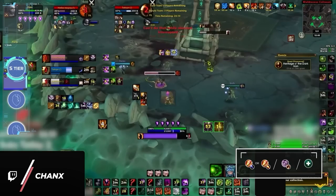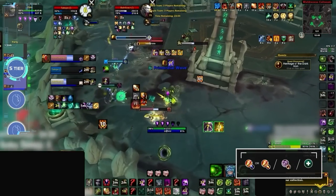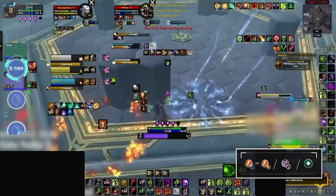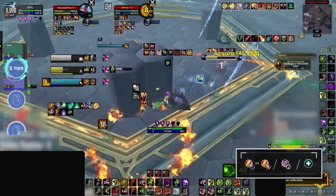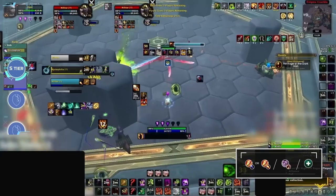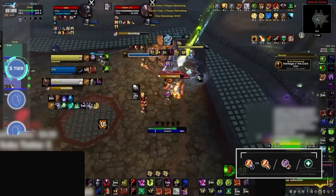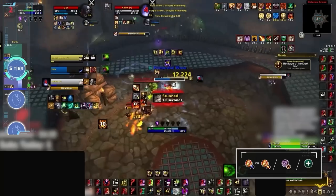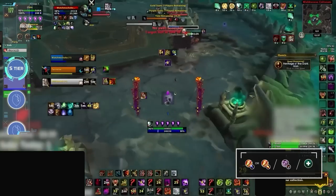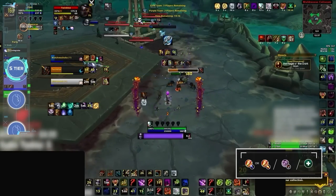Moving swiftly on, the final composition making the cut for that coveted S tier spot is Destruction Warlock, Frost or Fire Mage, Healer. Mage Lock has always been a timeless composition, with Fire being better into casters and Frost being better into melee primarily. What has always made this composition strong is the sheer amount of durability, damage, and control that both Mage and Warlock bring to the table. Mistweaver Monk, Restoration Druid, or Preservation Evoker are the best three healer options. If you're a Warlock that doesn't resonate with Destruction, Demonology can perform very well in MLX as well, though it will be more of an A plus composition rather than S.